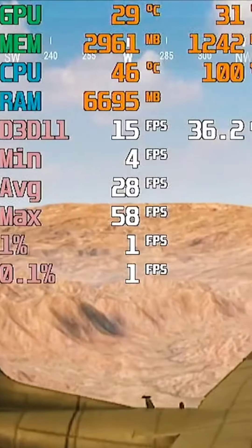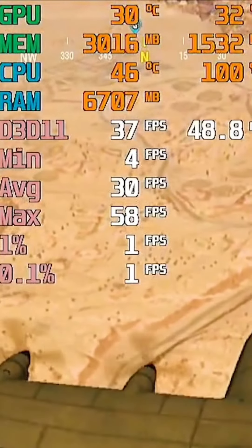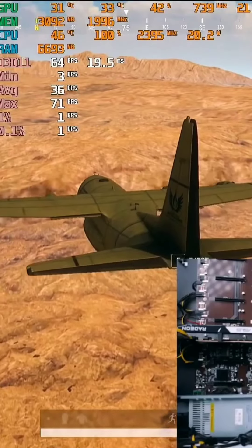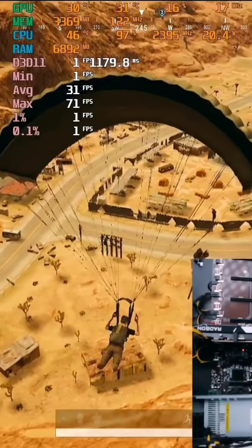This is the FPS, but the CPU has 100% usage. The GPU has 64% usage. This is the bottleneck — it's an abrupt frame drop. We can see the CPU and graphics card usage for the game, and there's a lot of frame drop.